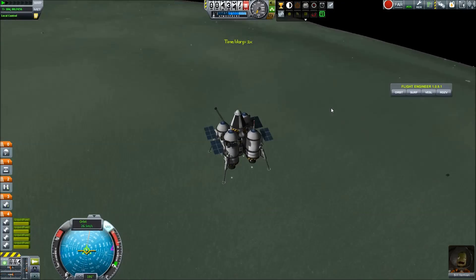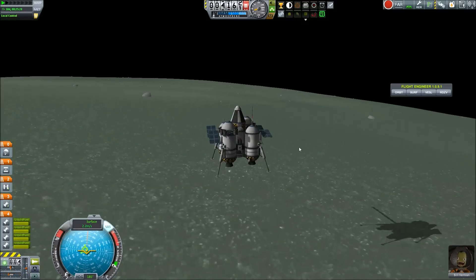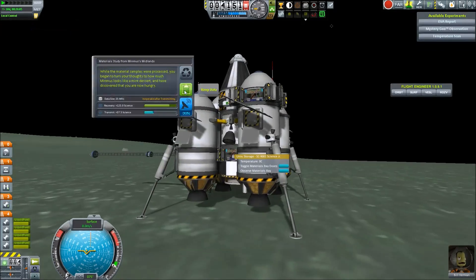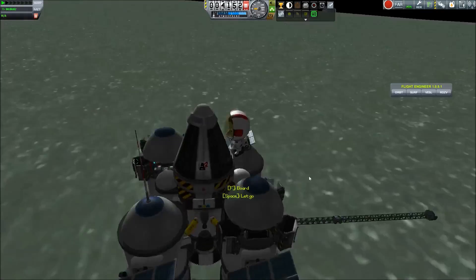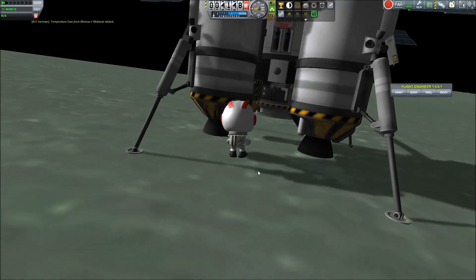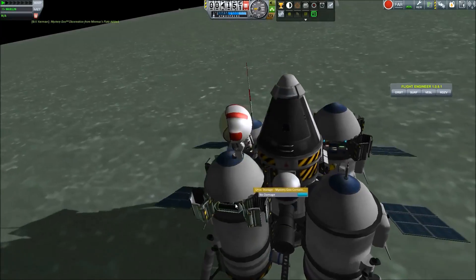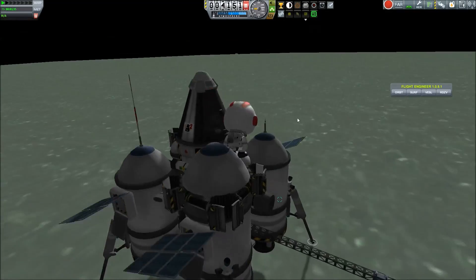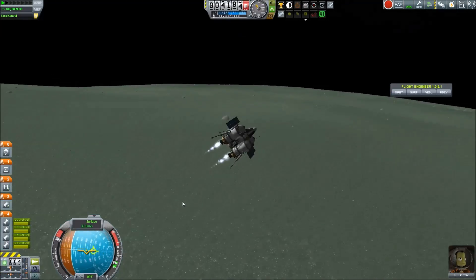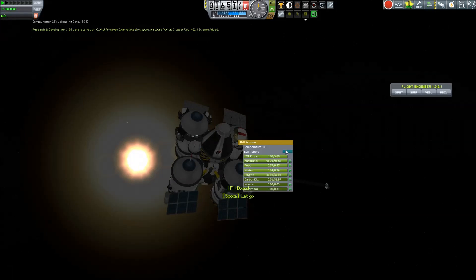Jumping back here, we're going in for a third landing on Minmus — on the midlands this time. So we have lowlands, flats, and midlands captured in this flight. Once again we're just trying to collect all of the scientific data from all of our parts here, because the only thing coming back to Kerbin is the capsule and everything else will be left behind to crash into various places.